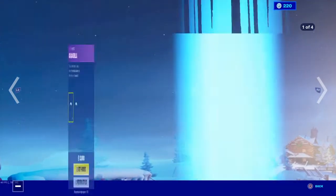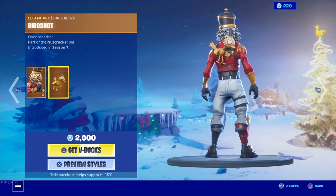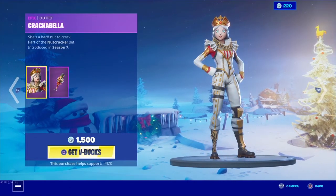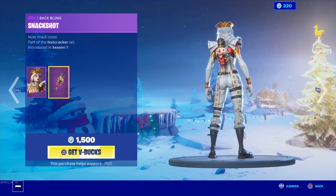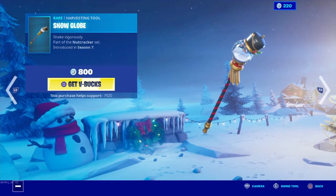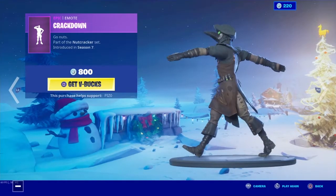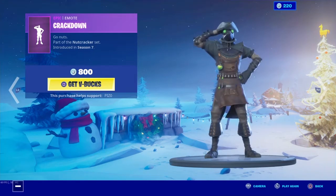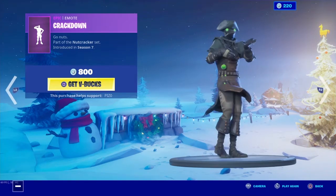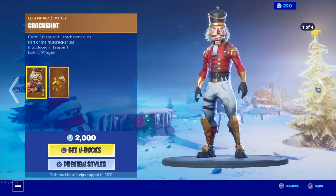First, we got Crackshot still, with his four styles. Already went over that last item shop review, with his Burnshot back bling. The Crackabella skin with the Snackshot back bling. And the Snowglobe pickaxe. We also have the Crackdot emote. And that's it.